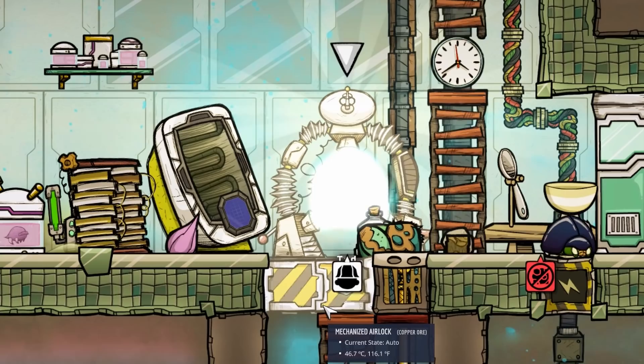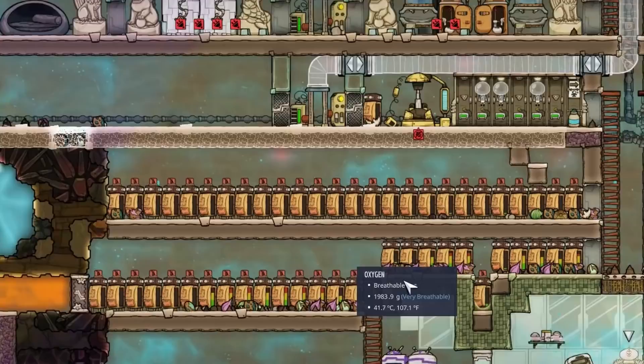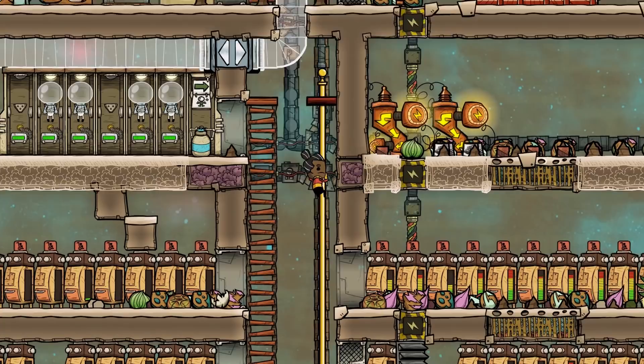Meanwhile on the second planetoid it is time for a new duplicate, and this time we do have another patron. So Ted, thank you for the support and welcome to the base. Our lovely Ted will of course get a nice bedroom to start with. He will also get a simple skill so he's useful for the base. After getting a prized head he's now a full member of Wade's planet.